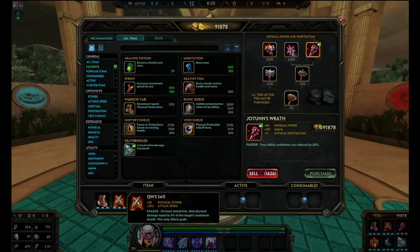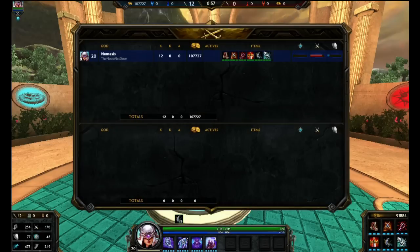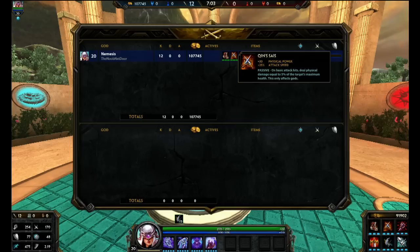Then we're gonna go Qin Sais. I noticed getting Qin Sais early in matches is really devastating — it's the key item for any damage build. Make sure to buy this. The plus 25 attack speed is wonderful, but the passive is so strong: five percent of the target's maximum HP. That's certainly a lot and helps your overall DPS.